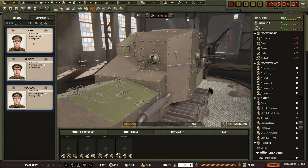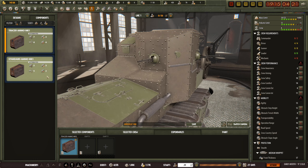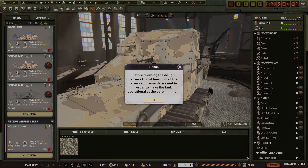There's no commander here - so driver, a gunner, a gunner, and the mechanic. Wow, this is going to suck so hard. Let's do tracer ammo, standard ammo, and 047 petrol. Paint - we'll go with the camouflage. Assign that.